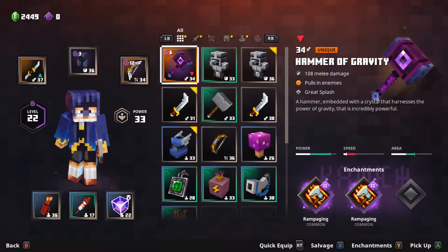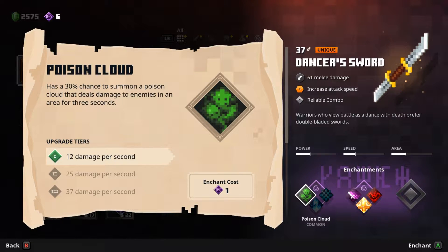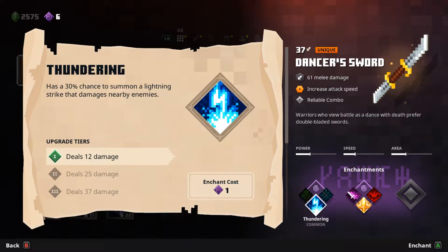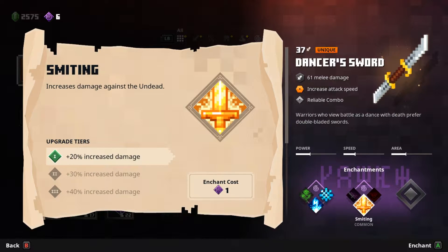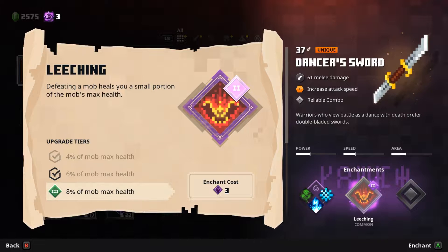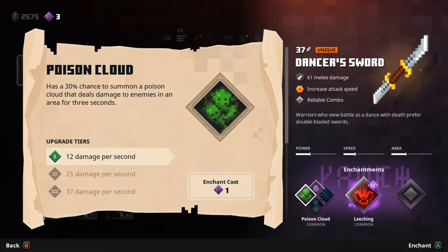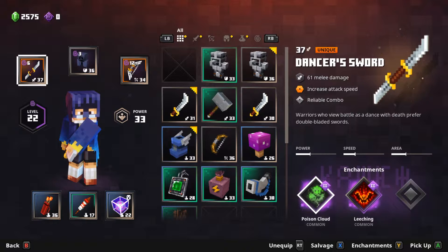We'll make it work, even if that hammer was better. Enchantments: 30% chance to summon a poison cloud that deals damage to enemies in an area for three seconds — I like poison cloud. I like thundering. I like freezing. I like echo quite a bit. Smite is pretty not great. Defeating a mob heals you a small portion of the mob's max health — that's pretty good, and I'm going to go for that. We'll go for poison cloud — that'll do for now.